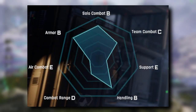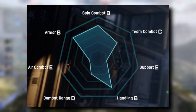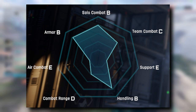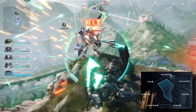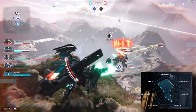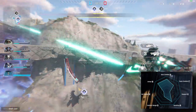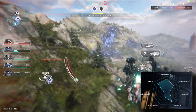We'll take a look at Welkin's spider chart as an example. These charts consist of seven categories: solo combat, team combat, support, handling, combat range, air combat, and armor. This chart is great — you can select a mech based on your preferences. For example, Welkin is really good at solo combat and has good armor and handling, but lacks support and air combat. We can leverage this knowledge by trying to take one-on-one fights, specifically against mechs that primarily do ballistics damage, since we have loads of armor to compensate.